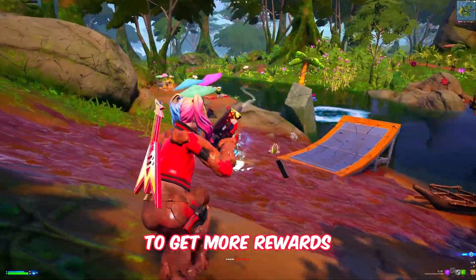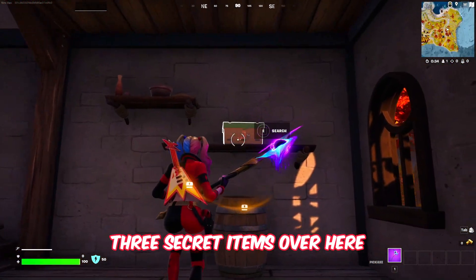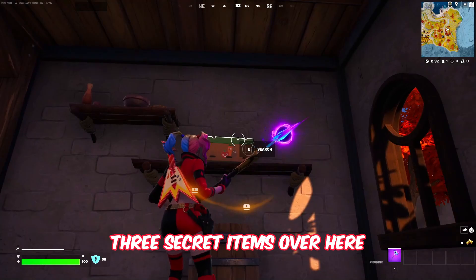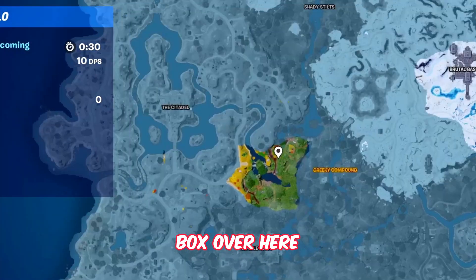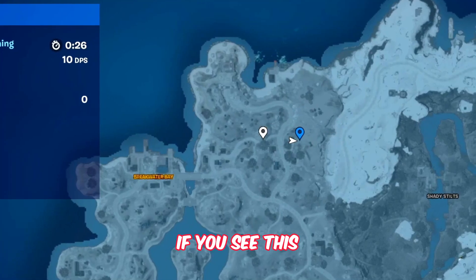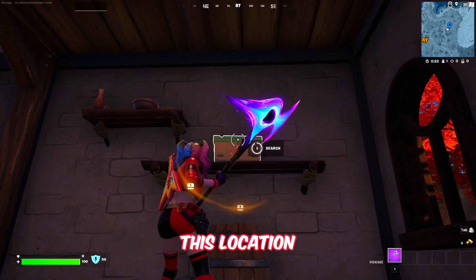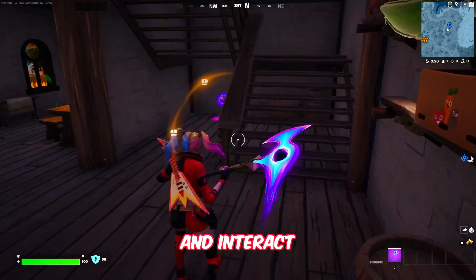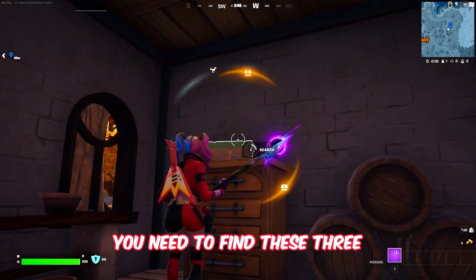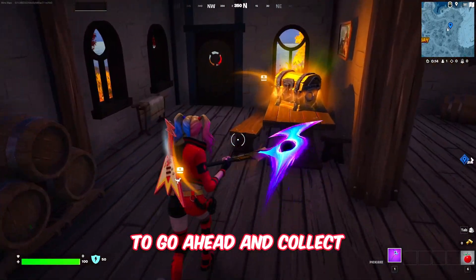Once you're done defeating him, you have to travel to the other side of the map to get more rewards. Travel to this part of the map where you'll find three secret items in consumable boxes. On the map, this is right next to Shady Stilts and Breakwater Bay — go ahead and interact over here.